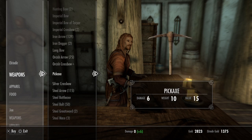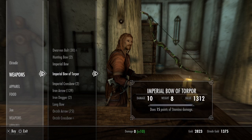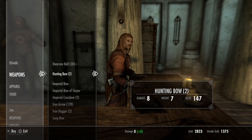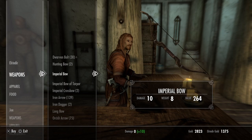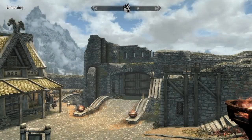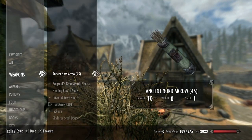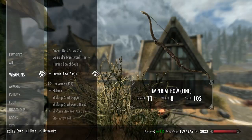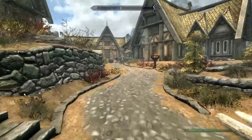Not interested in crossbows. It looks like the vendor has some options, but that one's already enchanted. Let's check if Bellathor has one. Our Imperial bow is not enchanted, so that's perfect — we can just add the enchantment to it directly.